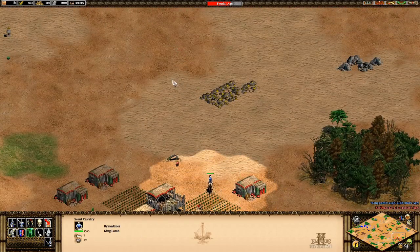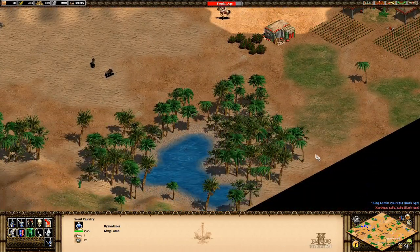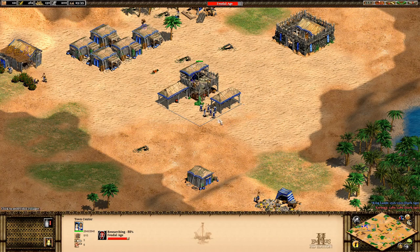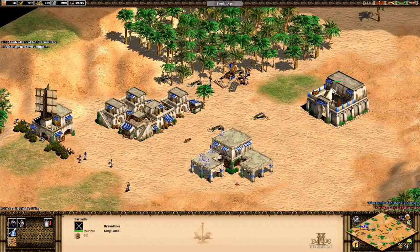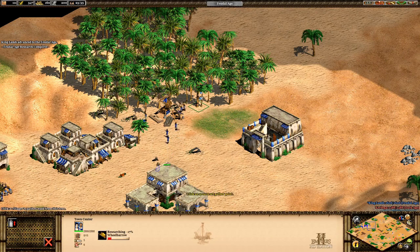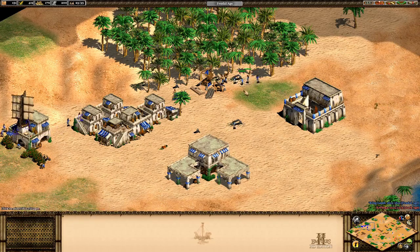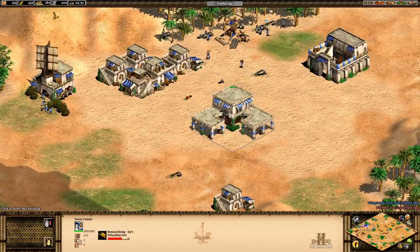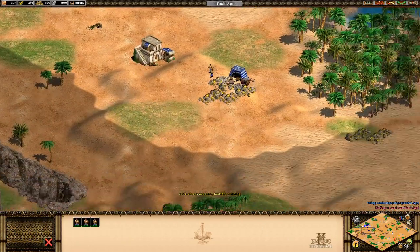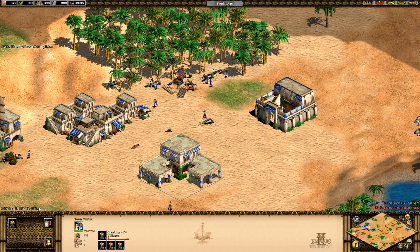We're about to finish advancing so I'll quickly research wheelbarrow. I immediately build archery ranges as fast as possible. I take a couple more villagers to get wood, and some other villagers to build two archery ranges. As the town center finishes, I start creating villagers immediately. I build my archery ranges pretty far forward and build another one right after. I research fletching and we're looking good.